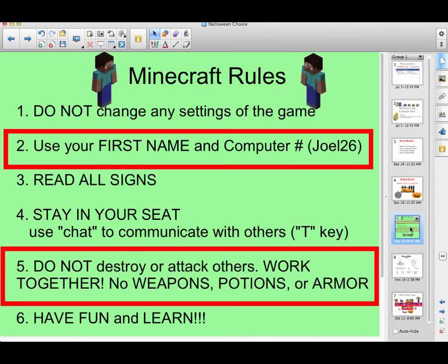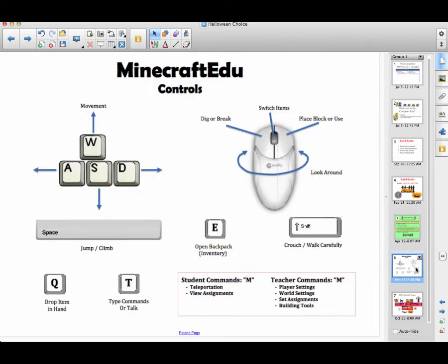We always go over the rules of Minecraft. Students are required to sign in with their first name and the computer number where they're sitting — that makes it easy for me to find them. Rule number five is also one we talk about: don't destroy or attack other players. They have to work together, and we remind them they're not allowed to use weapons, potions, or armor, because they will be playing in creative mode. Then we go over the controls for students that need some help.